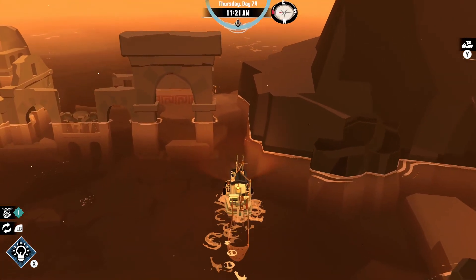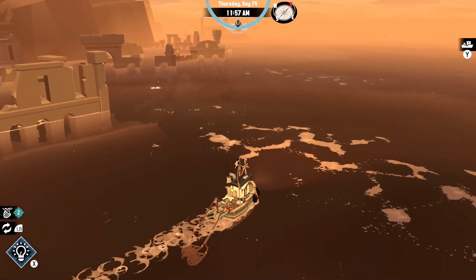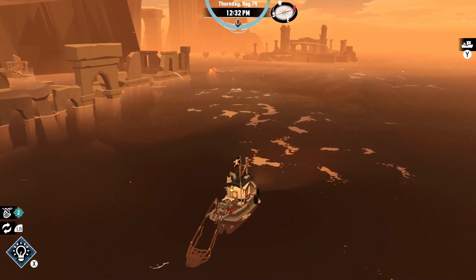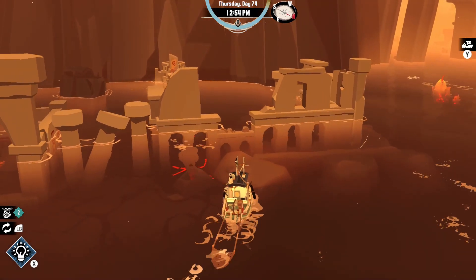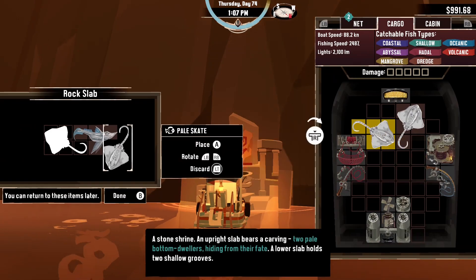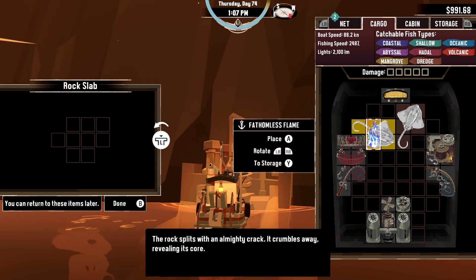The issue with this area is you really have to be careful navigating. You have very narrow little pathways to maneuver through, and you don't want to damage your boat because Big Mama could be lurking. The last thing we need is decreased speed when we're trying to escape from her. I think the pale skate is what we need for this altar right here so we can get our second flame. The rock splits with an almighty crack, crumbles away revealing its core, which gives us a research part, two refined metals, and the fathomless flame. Hell yeah!